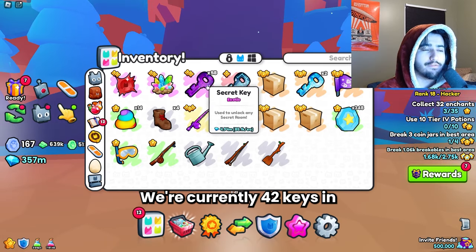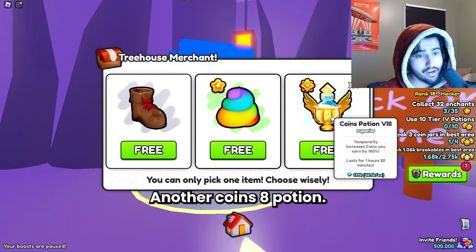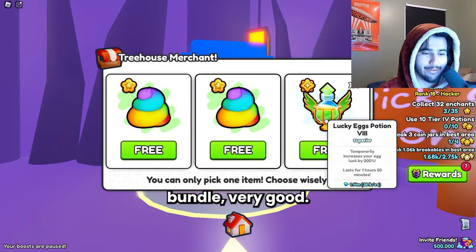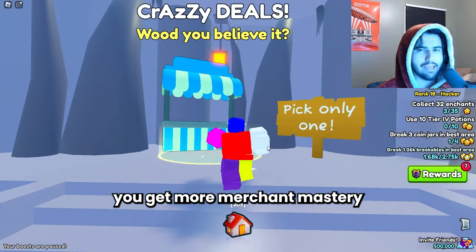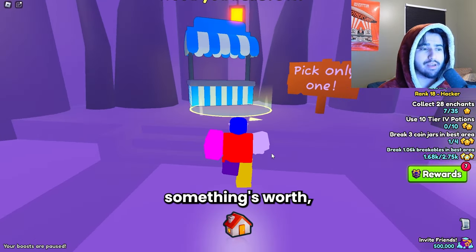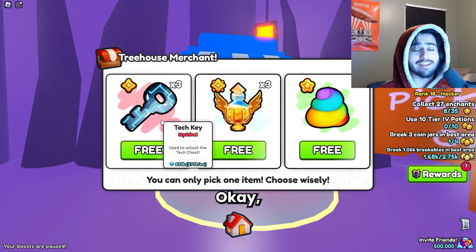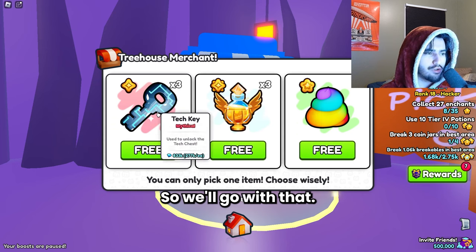We're currently 42 keys in and I definitely feel like we're in profit. We got another Coins 8 potion — seems pretty common, worth more than the keys so I'll keep taking that. Then another Lucky Egg 8 bundle — 1.14 million, worth over 11 keys. It also seems like you get more Merchant Mastery the higher the rap value of the item. We got some Tier 8 Treasure Hunter potions worth about three keys. Then we got a bundle of Tech Keys, worth 833k — very good pull.